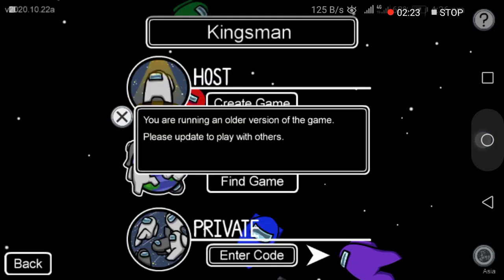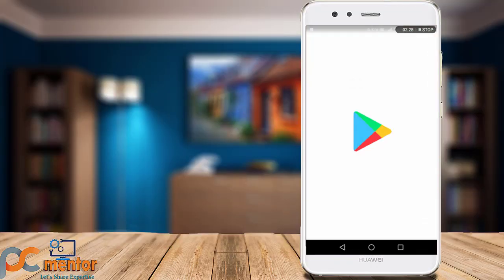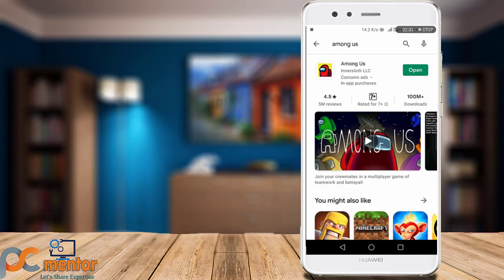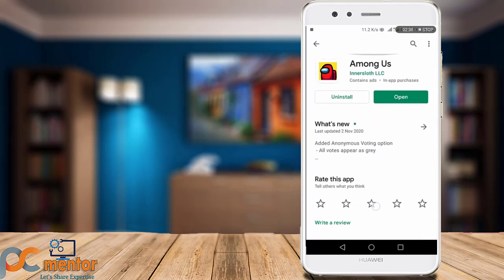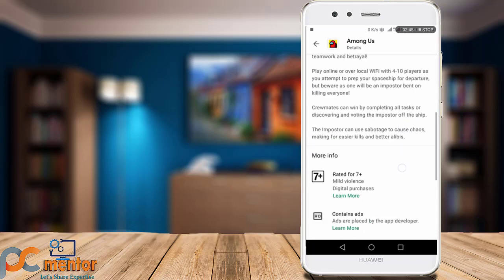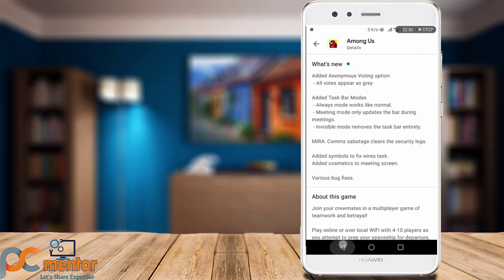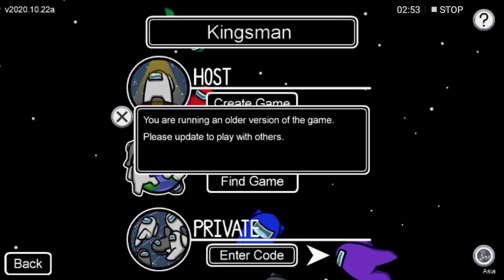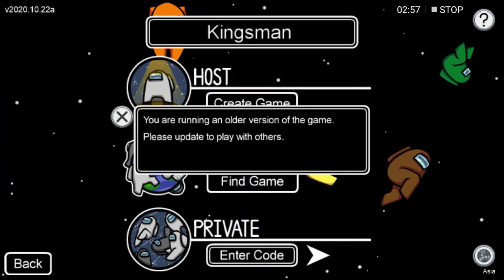As you can see here, if I open the Play Store, the game is fully updated, but still I got the same error message. Just keep watching and I will show you how we can fix and get rid of this error. Even though the game is fully updated, we still get the message: 'you are running an older version of the game.'